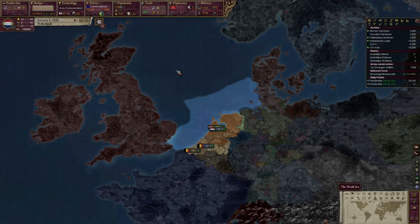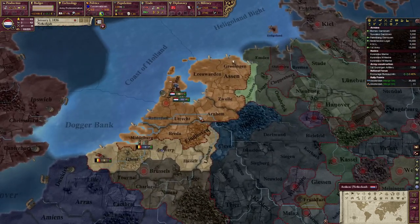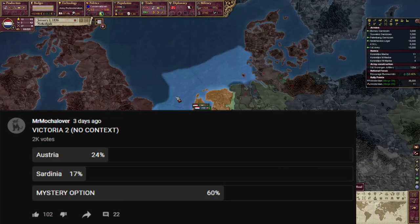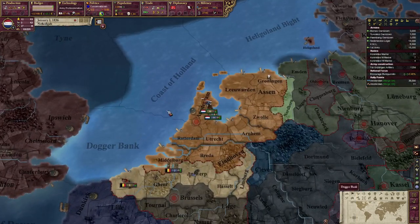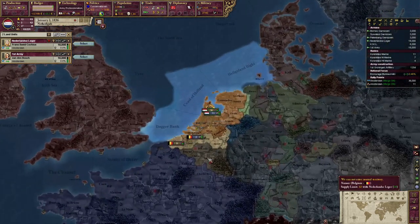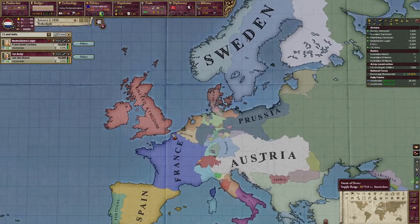Hello there everyone, I'm Mr. Mocha Lover and thank you for joining me here in Victoria 2 in HPM, in which we're going to play as the Netherlands. I had a little community poll that asked whether we should play as Austria, Sardinia, or the mystery option. I didn't know what the mystery option was going to be until a few days afterwards, so I figured either Belgium or the Netherlands, and we'll try to do the Netherlands.